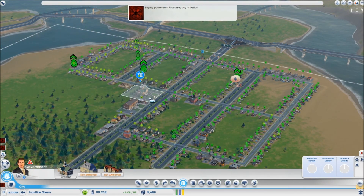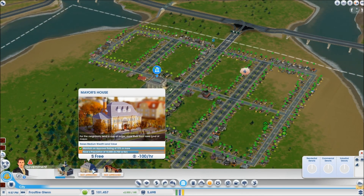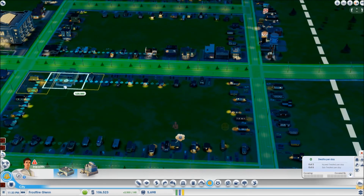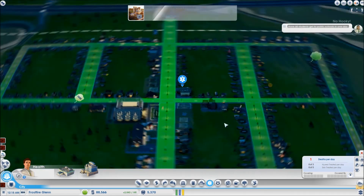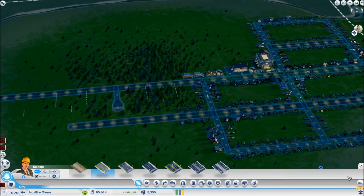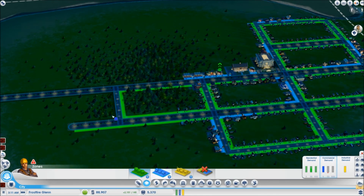I am buying power from Ostfort because I was expecting the million dollars to pop in so I could buy a big power plant, but it just didn't happen. We are having a lot of health issues, so it's time to pop down a clinic. Kids don't get to play hooky in my town — not a chance. I'm going to extend the avenues a little bit. I think I'll have three avenues going down the center area, and the rest will just be regular roads branching off of that — kind of like having three main arteries in the town.